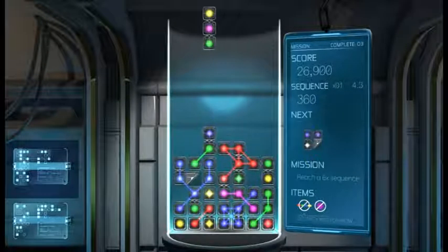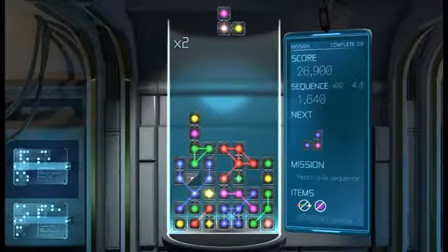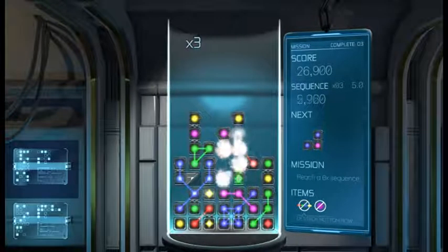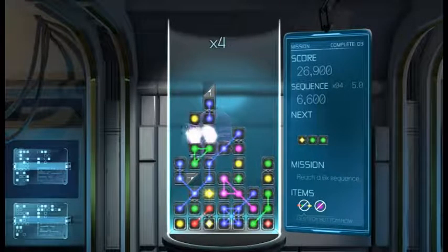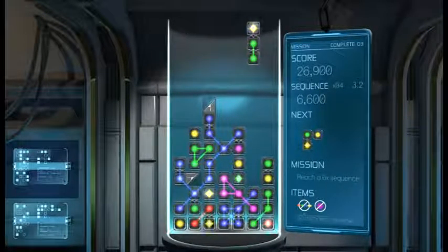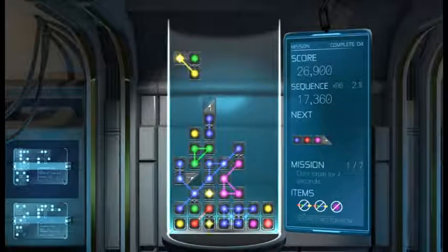Oh yeah, we've got to do a six-time sequence. So a sequence basically means just a couple of seconds you have before another one breaks, and that counts as a sequence. So that's two, three — you keep going as fast as you can to break something — so that's four, six. Made it! So now: don't rotate for seven seconds. This is easy.